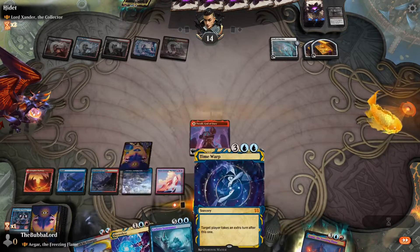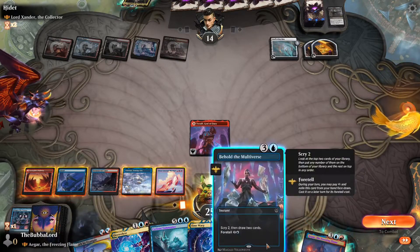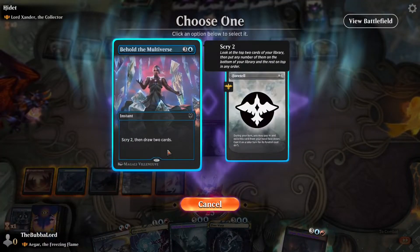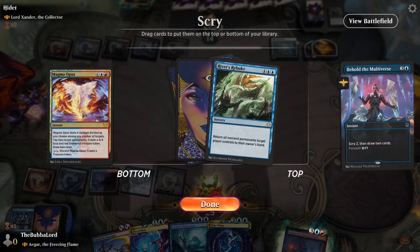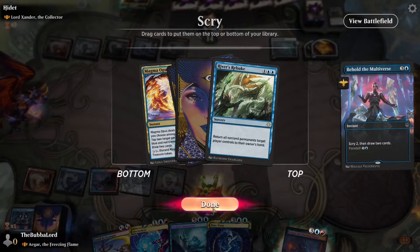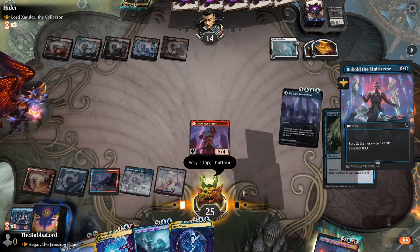We will not remove the perpetual effect because we can bounce Xander back to their hand. We're just gonna hard-cast Behold the Multiverse — River's Tribute can also do the same thing. We'll take that and see if we can get a land off the top.